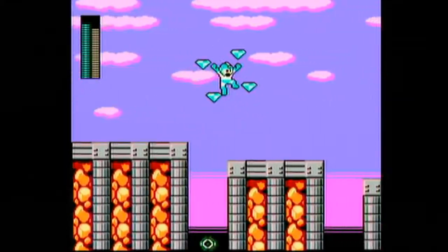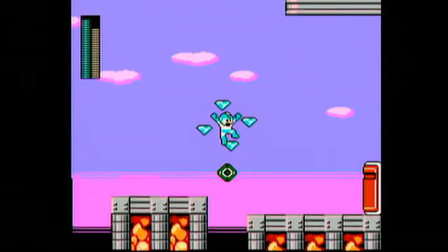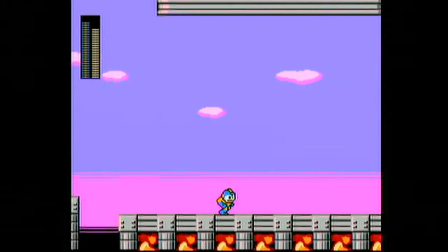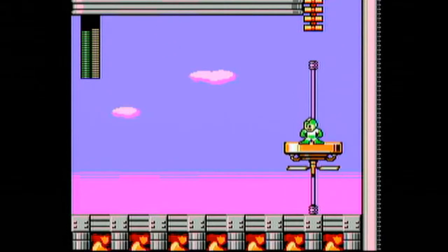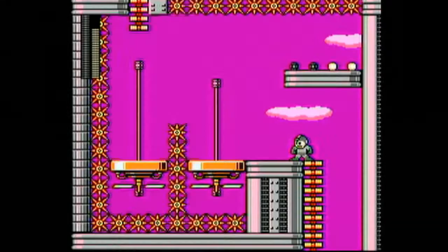Here we immediately start and we have these obstacles flying right at us from all angles. If you use the Joule Satellite here, this is your best bet for getting past everything. Wily stages traditionally will have a little bit of everything from all the stages, plus some new stuff, like that new Robot right there. But it'll mostly do things that you're familiar with.